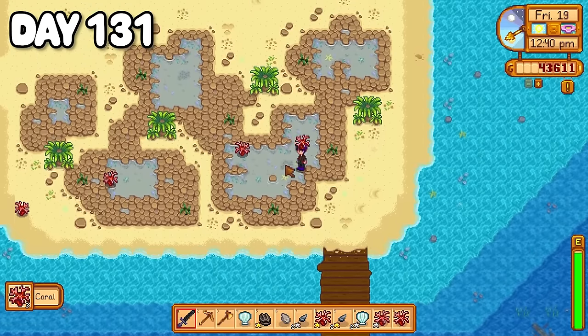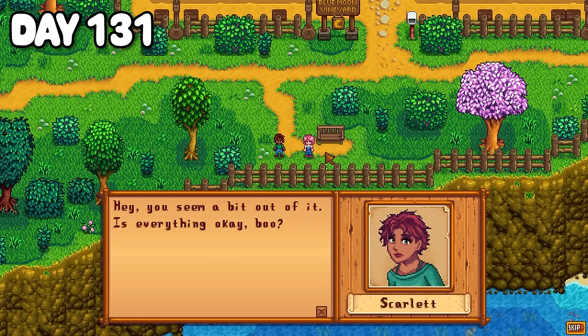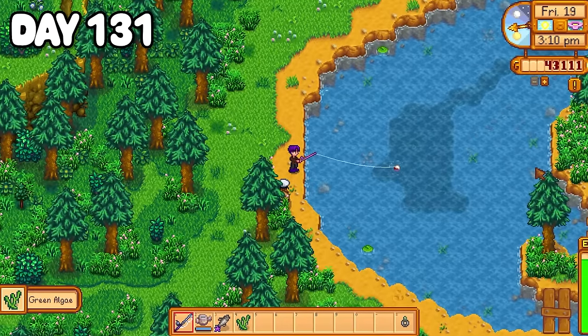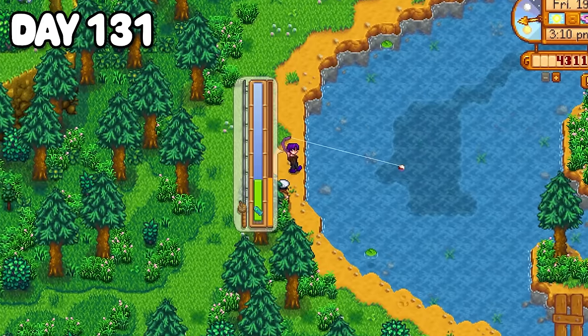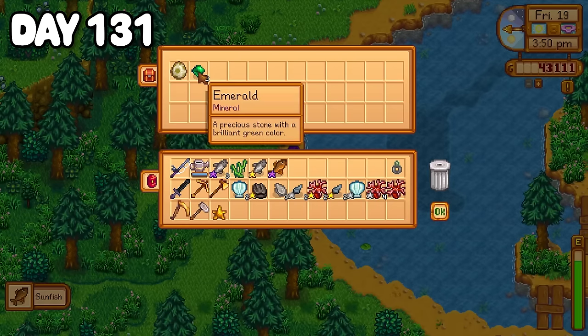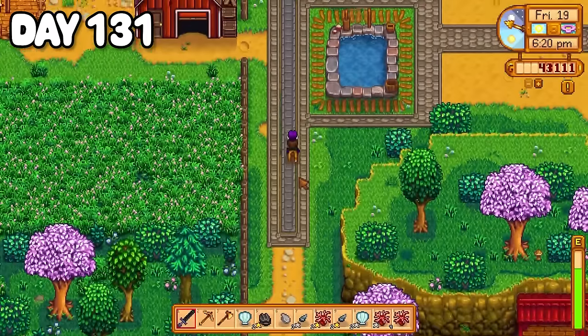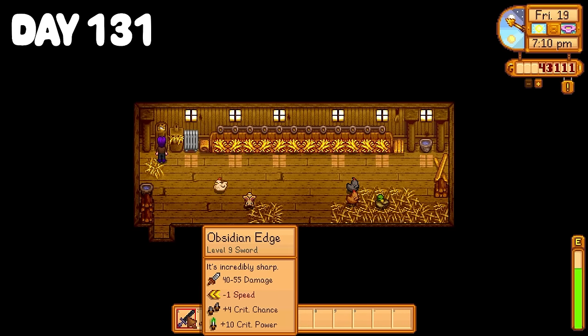That afternoon I did some foraging on the beach and passed by Blue Moon Vineyard where I found Sophia being consoled by her friend Scarlet who was visiting from town. I was heading over to the cindersap forest trying my hardest to catch a king salmon, but I wasn't too sure if I was fishing in the right spot. I may not have caught a king salmon today but I did haul up a dino egg, and I wasn't too mad about that. Unsuccessful otherwise, I headed back home, put my dino egg in my incubator, and called it a night.